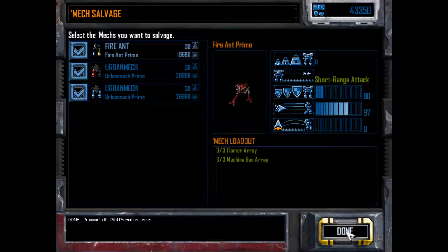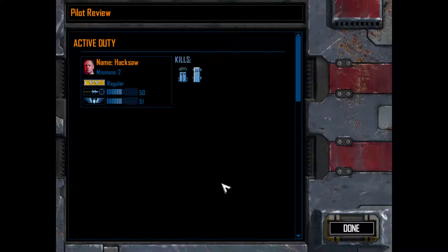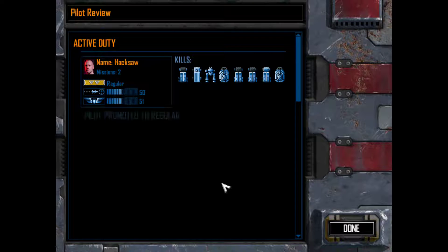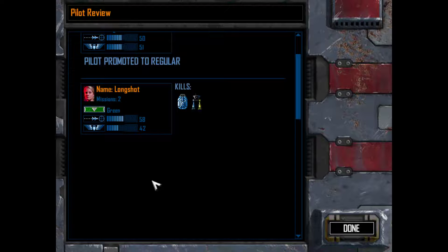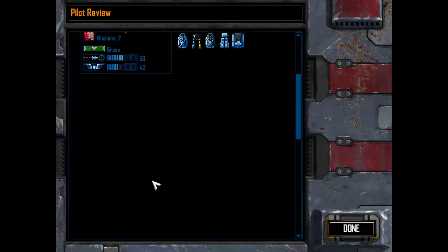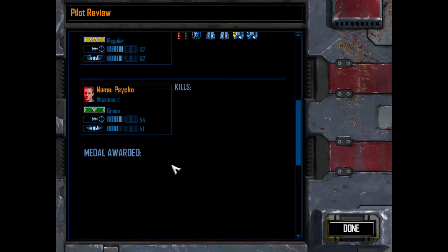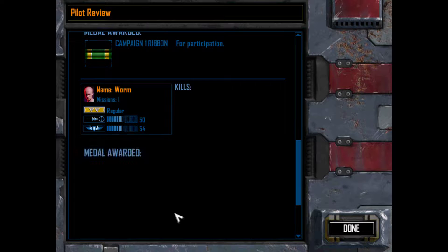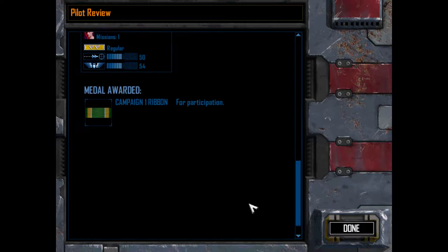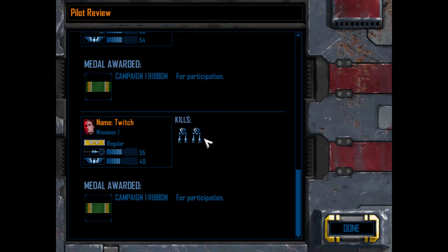Now we've got ourselves a very, very slow pilot view. Hacksaw got promoted to regular — let's go with laser specialist, since basically everything uses some form of laser. Longshot still didn't get promoted. Campaign one ribbon for participation — good job, Psycho; same with you, Worm. Well done. Twitch actually got himself a couple of nice kills there.